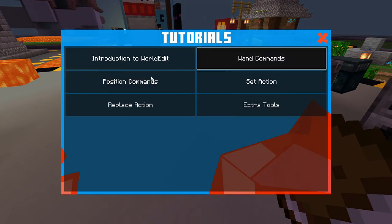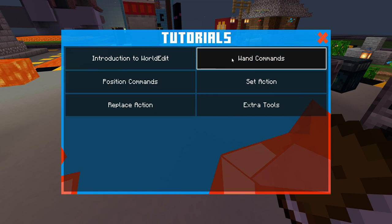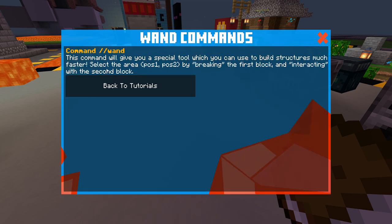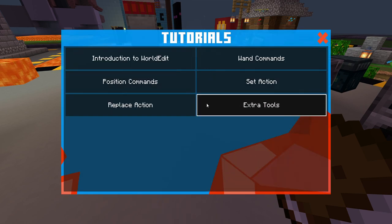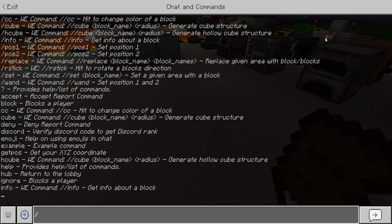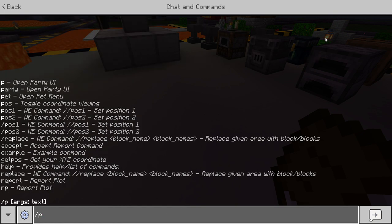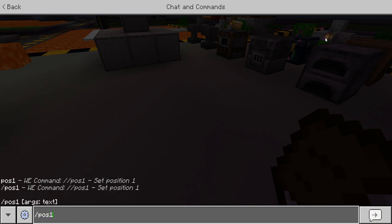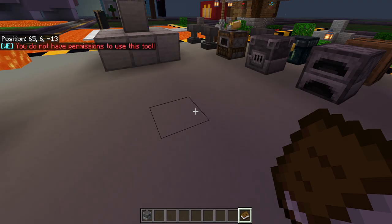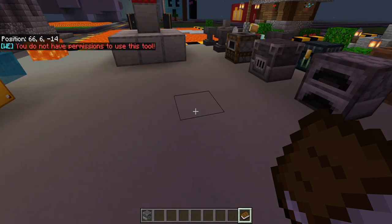The tutorials mention you can get build structure tools and stuff, but I don't believe you can actually use slash position one or any WorldEdit commands — I've never gotten them to work. You're not allowed to use the wand unless you're VIP and pay for it.